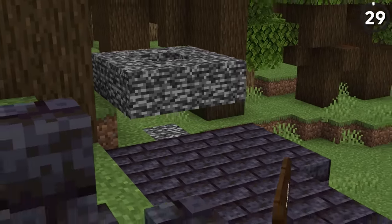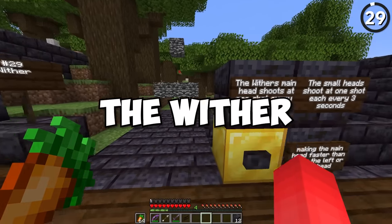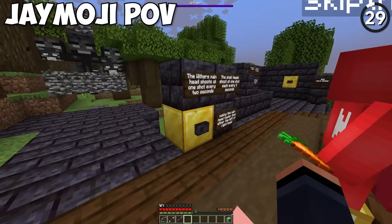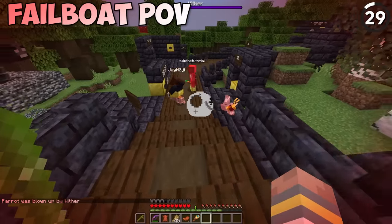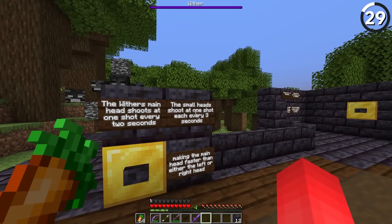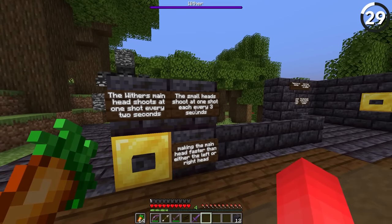We're coming up on something dangerous — number 29, the wither. The wither's main head shoots at a rate of one shot every two seconds. But the small heads shoot at a rate of one shot every three seconds.